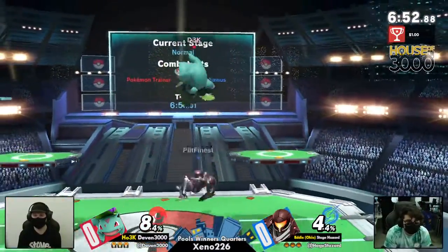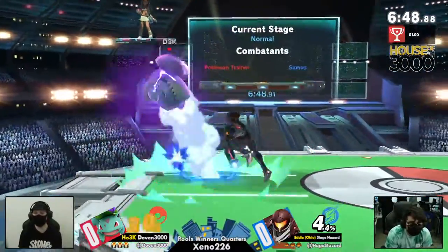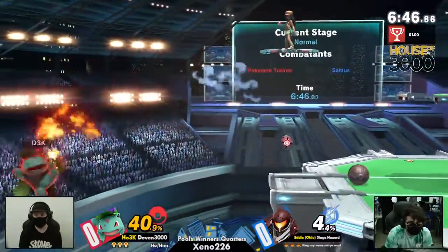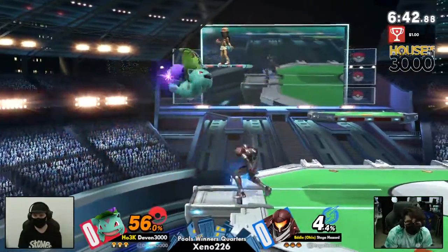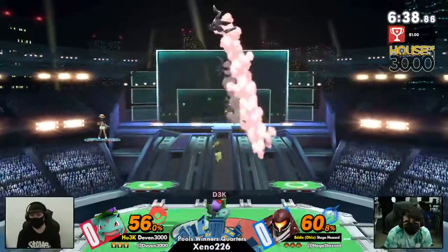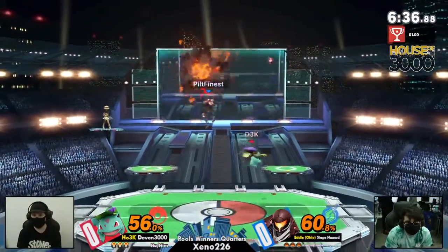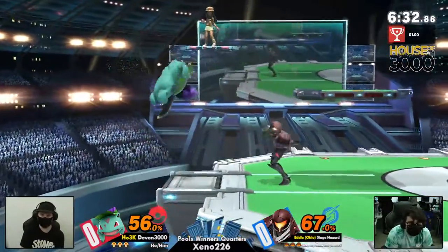Devon already going into Ivysaur, knowing that it's a pretty good way to rack up a lot of damage and also stay not squishy like Squirtle but not too heavy and slow like Charizard. Plus that Razor Leaf is gonna be able to kind of counter-zone the Samus. Great conversion there — getting a clean 60 on Stage Hazard, bringing it right to even now.